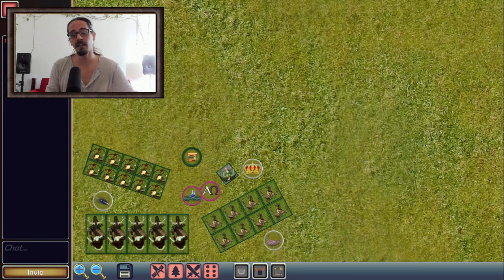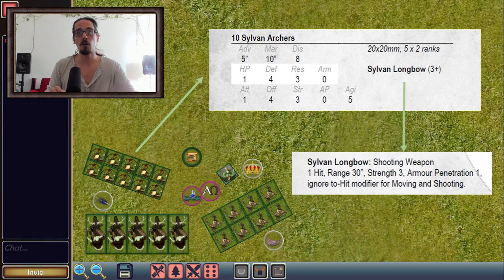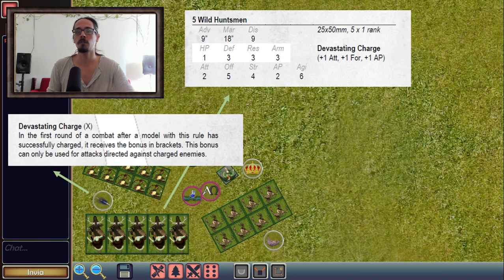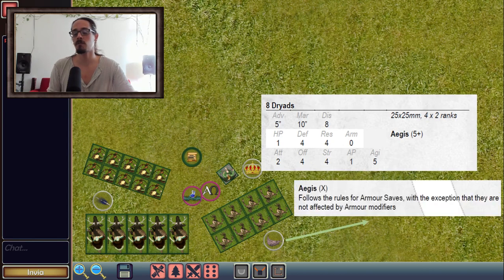Now let's have a look at the other faction — the Sylvan Elves. Starting with the iconic unit, the Silver Archers. They have a Silver Longbow which hits on a 3+, has armor penetration 1, and ignores modifiers for moving and shooting — a very good bow. We also have Wild Huntsmen, which are shock cavalry. They have the Devastating Charge special rule, meaning they get an extra bonus when they charge the opponent. And we have 8 Dryads, who have a special Aegis protection that you roll if you fail the armor save, and this protection is not affected by armor penetration.